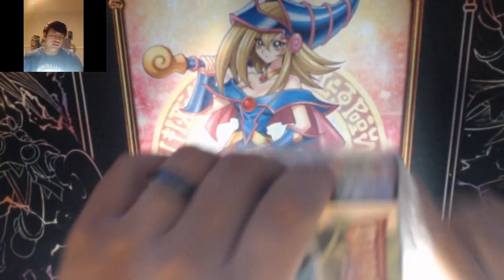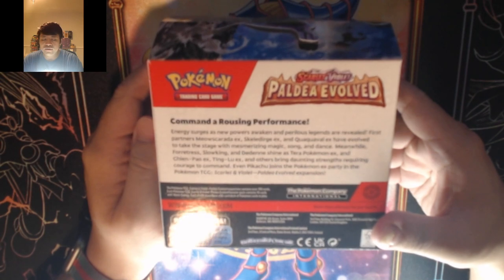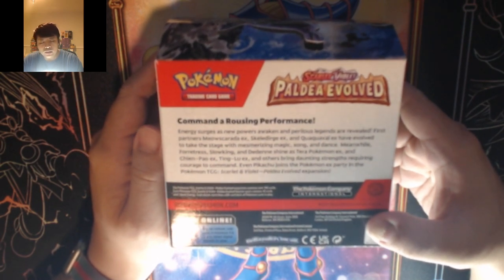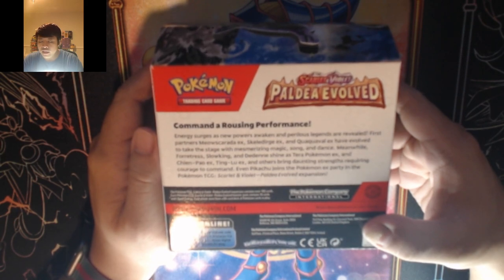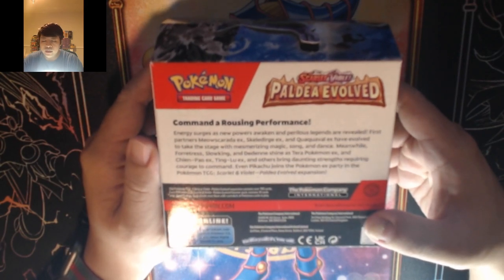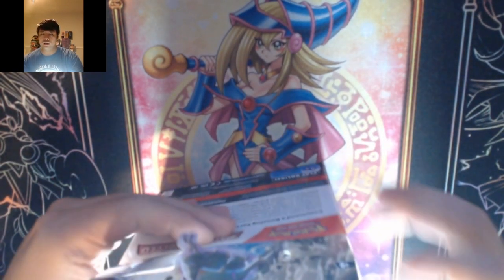After the release of Paldea Evolved, with this set we got commanding bruising performance, energy surges as new powers awaken and perilous legends are revealed. First partners masquerade — Skeledirge, Sprigatito, and Quaquaval have all evolved to take the stage with mesmerizing magic, song and dance. Meanwhile Forretress, Lokix, and the Paradox Pokémon shine as Tera Pokémon EX, and Chien-Pao, Ting-Lu, and others bring daunting strength requiring courage to command. Even Pikachu joins the Pokémon EX party in the Pokémon TCG Scarlet and Violet Paldea Evolved expansion.